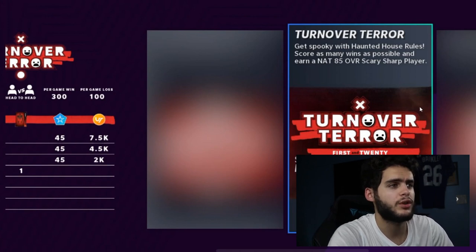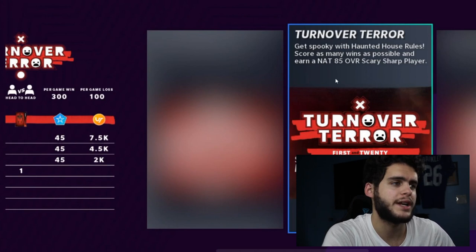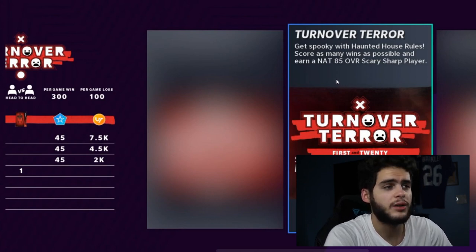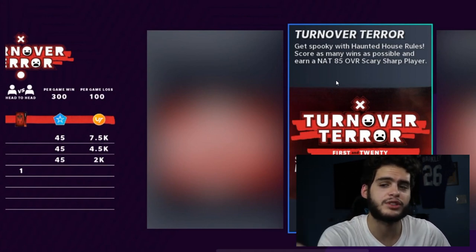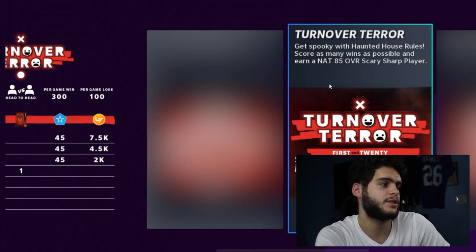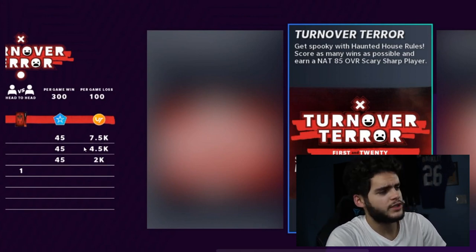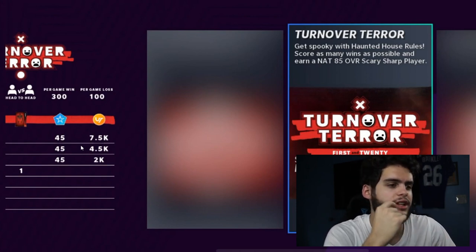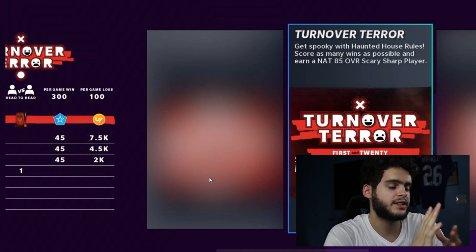Once you're done with that, focus on the new house rule: Turnover Terror. Get spooky with the haunted house rule — score as many wins as possible to earn the 85 overall Scary Sharp player. That 85 overall can likely be put into the master set. So with the free 90 plus potentially an 87, plus this 85, it could be super cheap to complete that set. You're guaranteed an 85, plus you get some trophies and coins. It's very quick and easy — an interception or fumble is an instant win.